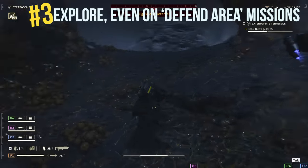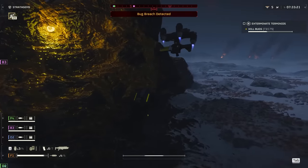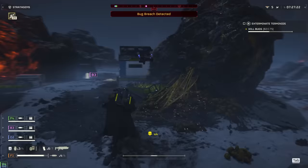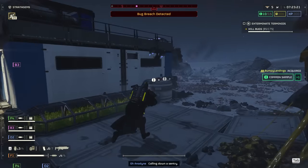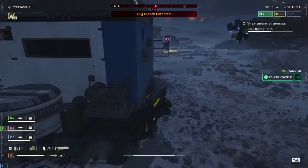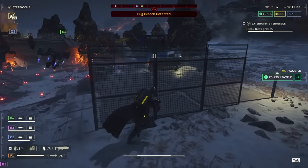Tip number three: explore, even on defend area missions. Defend area missions are on incredibly small maps and usually only take a few minutes to complete. While your only real objective is to kill enemies and not die, don't just sit in the middle of the map. There are usually common samples laying around out there, which are valuable. Get out there, do a full circle of the tiny map, and collect all of them before going full-on defense mode.